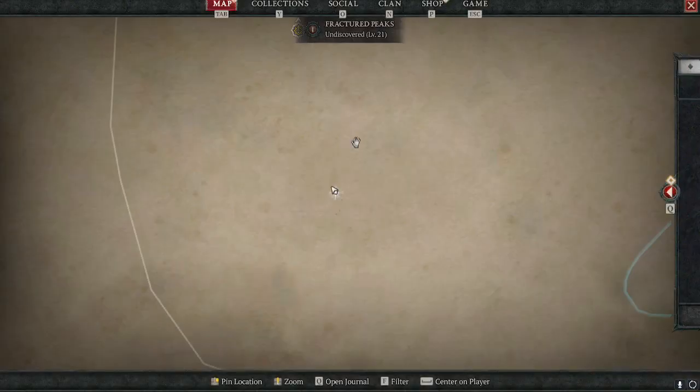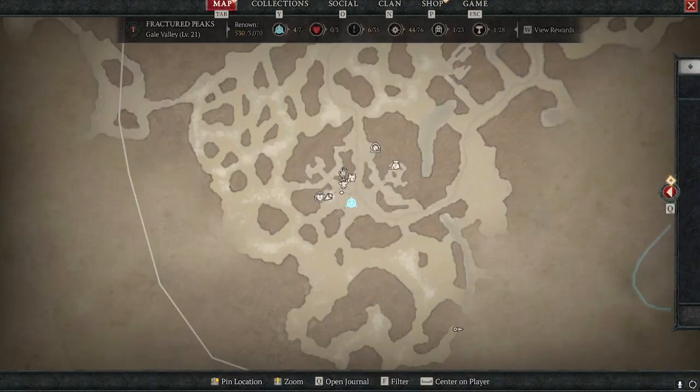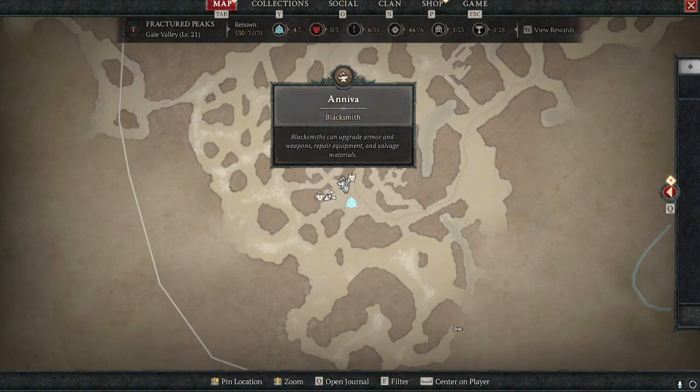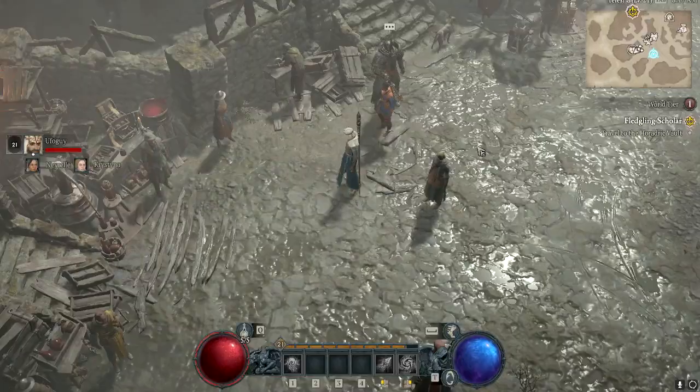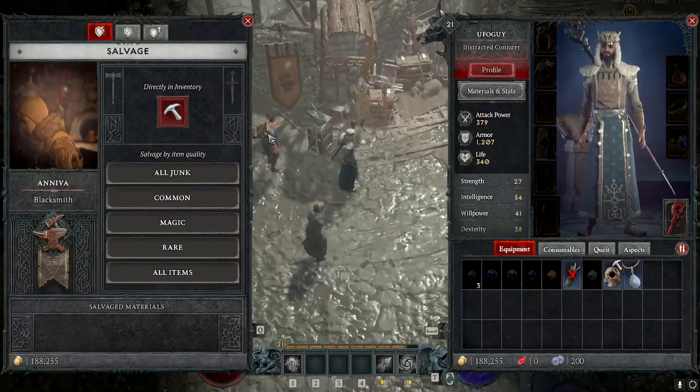First you need to find the blacksmith on the map. You can see that if I move just a little bit, there is a hammer and anvil icon. It's in almost every town, so if you go to this guy you can do a couple of things.